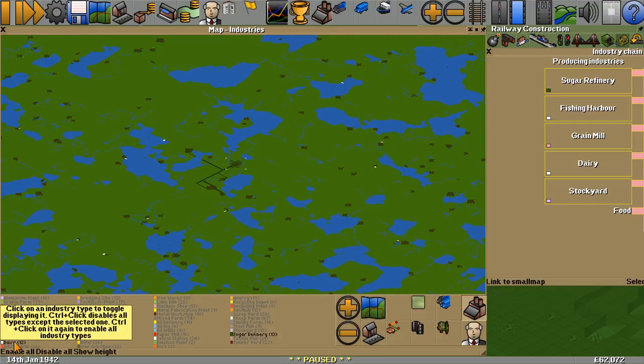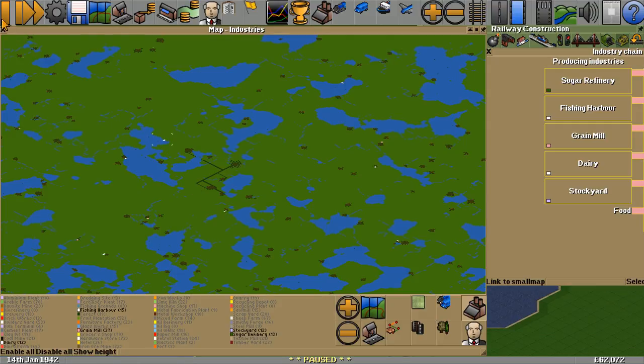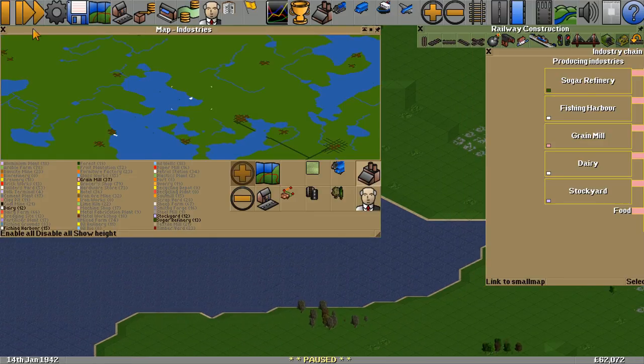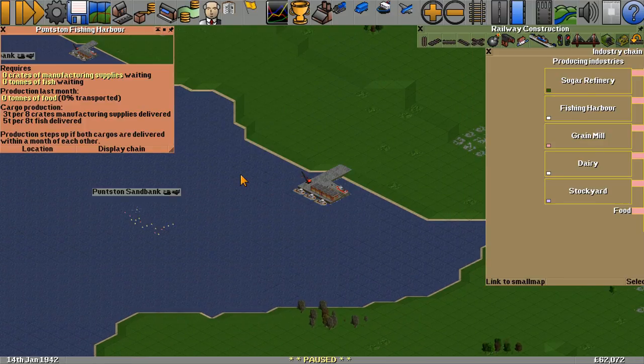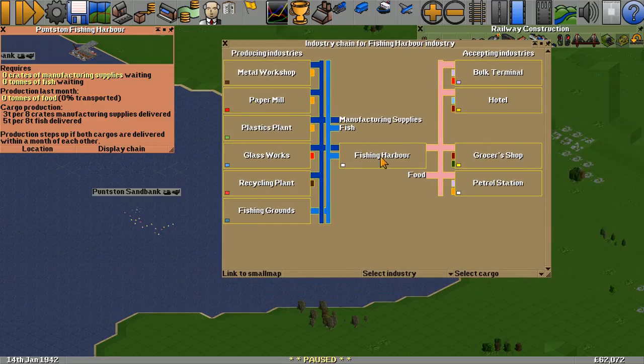Dairy - there is a dairy not far away as well. And a stockyard - no stock yards yet. I'm thinking the closest of these two fishing harbours and possibly this dairy. Let's check out the fishing harbours first. The good thing about a fishing harbour is, if you look at the supply chain, there's a fishing harbour in the middle. The food goes out to the petrol station.